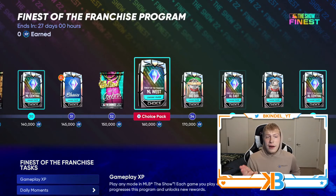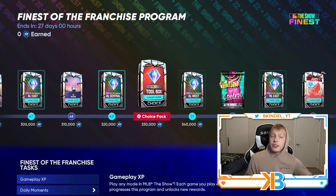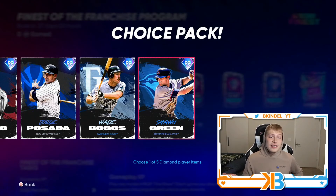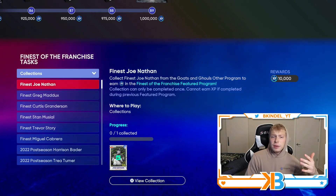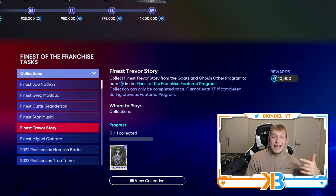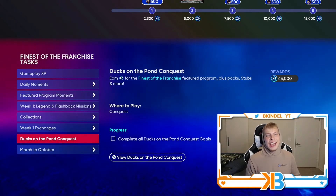That is all the cards — you'll be able to earn every single one. At 160k XP you'll be able to get one division pack, and throughout the program you'll be able to earn three of them — so three out of the five from every single division. At 520k XP you'll be able to earn these Legends Choice Packs. You get XP through gameplay, moments, future program moments, and week one missions. If you haven't completed the Ghouls and the Goats program, you can still add those cards and get 10k XP — same if you haven't finished the extreme stuff. We also have Ducks in the Pond Conquest map, which gives you 45k XP.